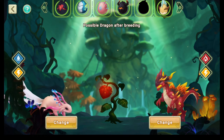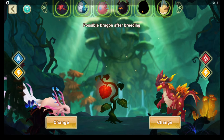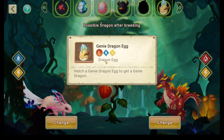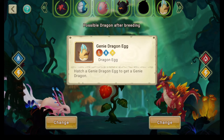You can have light Water or light Fire. Light Fire would be Pyralis, and light Water is Genie. Boom — simple and easy ways to get a legendary. This is going to be the shortest video I'll probably ever do.